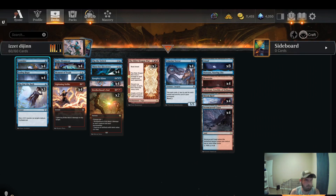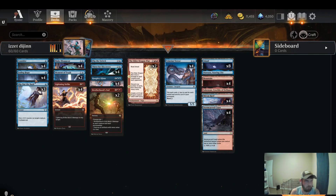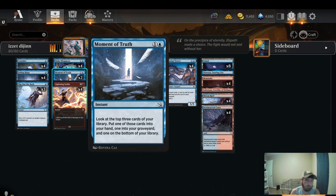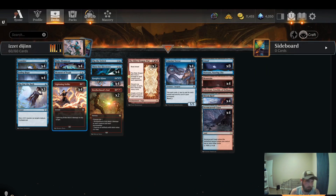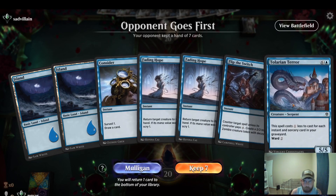Let's take a look at this deck. It's a lot of the same stuff you'll see in the mono blue deck, some things are changed. The one drops: Consider for card draw, Fading Hope, Slip Out the Back for protection, Make the Spear for interaction, Moment of Truth to feed your graveyard and make your Terrors cheaper.